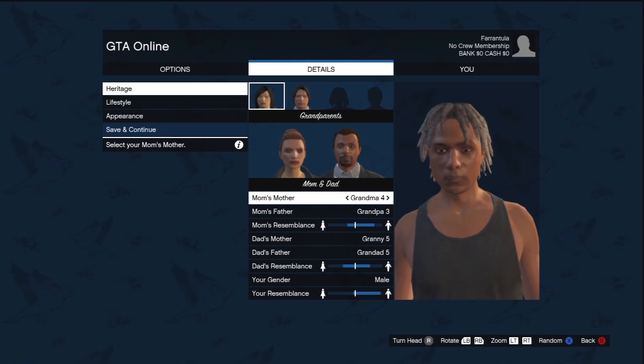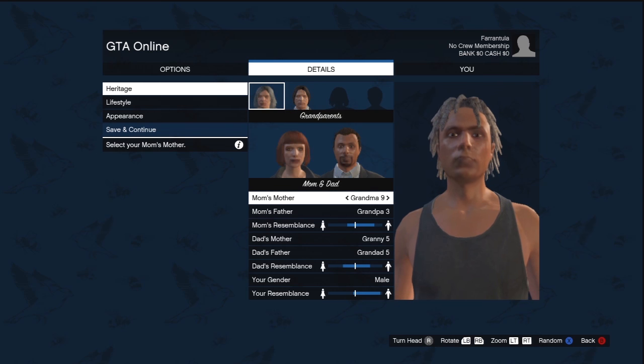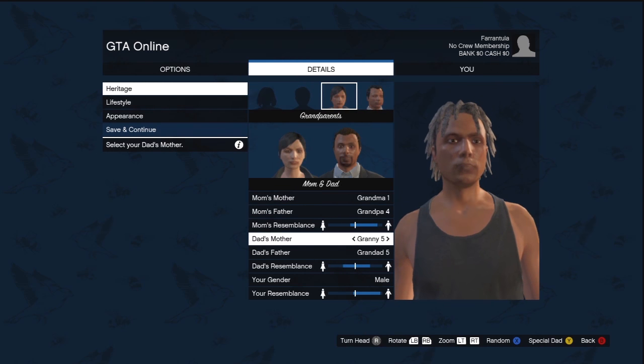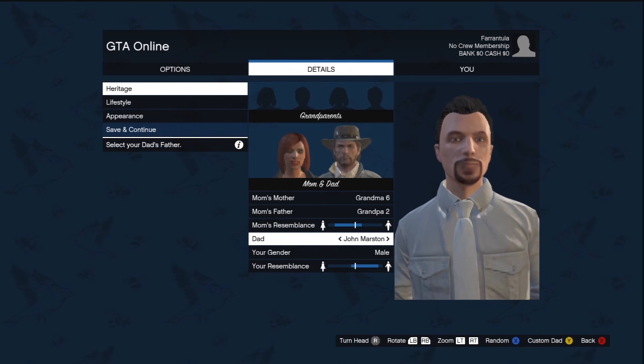Once you're in, you'll be presented with the character creator. Here you can make your GTA Online avatar by picking your heritage — that is your grandparents and parents — from a variety of preset options. If you've linked your gamertag with the Rockstar Social Club, you can even pick special parents such as John Marston from Red Dead Redemption.